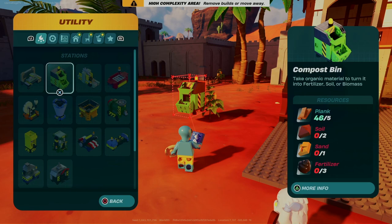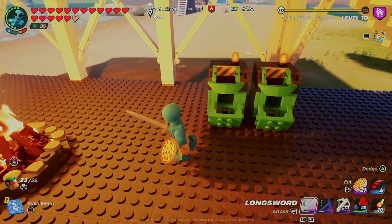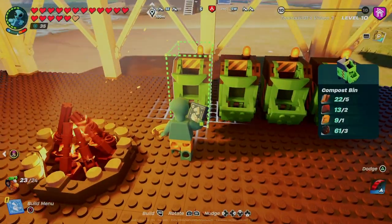Build the compost bin with plank, soil, sand, and fertilizer. If you have the materials, which come fairly cheap, you should build a bunch of these because they are the slowest machines in LEGO by far.